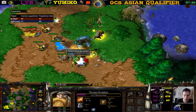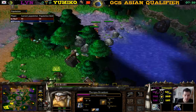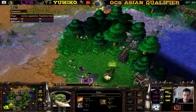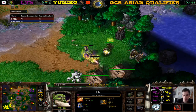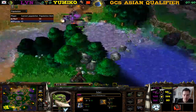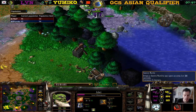How does this qualifier work? It works — we have six groups. In the groups they're like brackets with a losers bracket and winner bracket. Unfortunately we don't know the exact brackets, so we just cast whatever game we find. The Blademaster gets a nice Sentry Ward. This is so insane — Lin is getting the best items. He has two Circlets, he got the Claws of Attack — two very good items — then Sentry Wards twice.